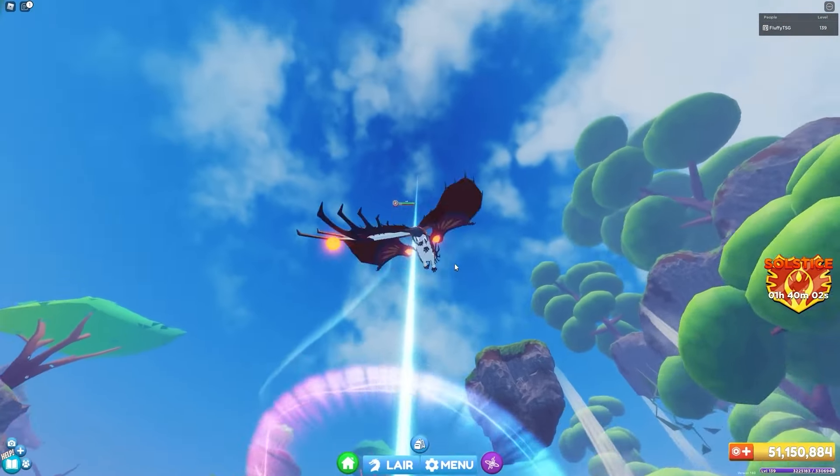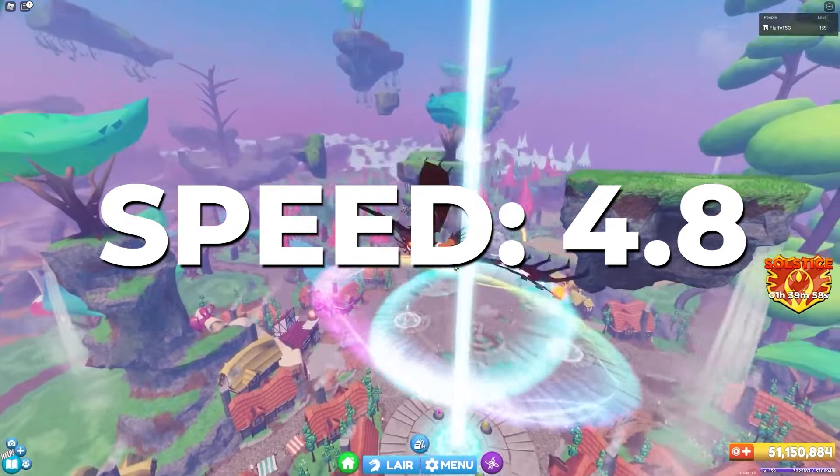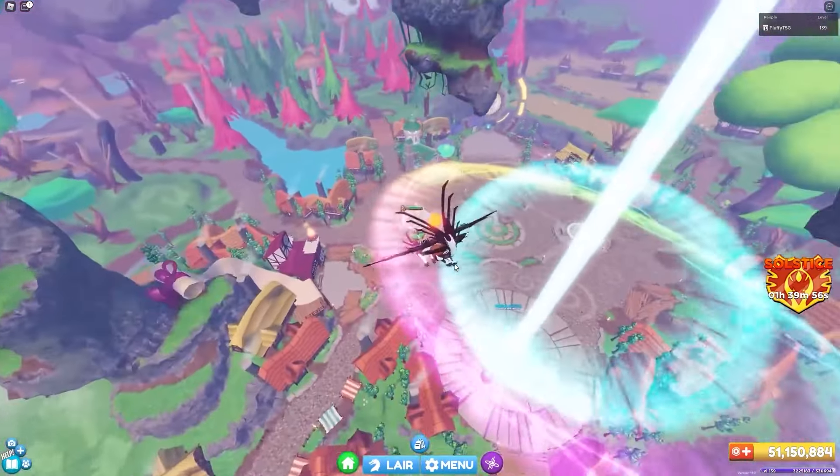Here are some stats: Defense 3.5, Health 700, Attack 60, Speed 4.8, Flight 27.5 Walk.